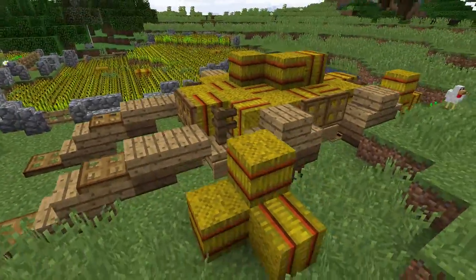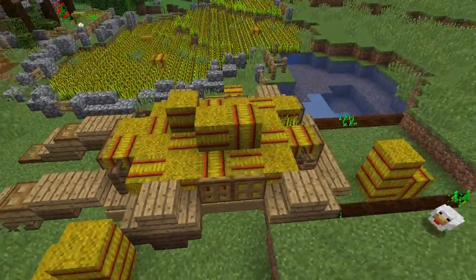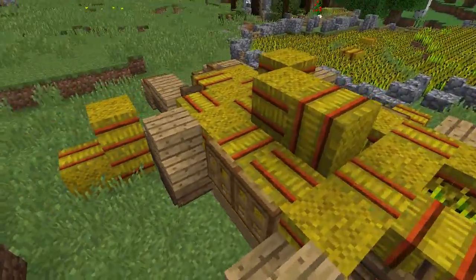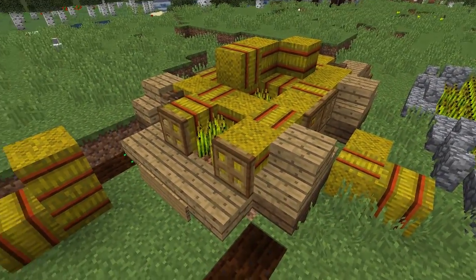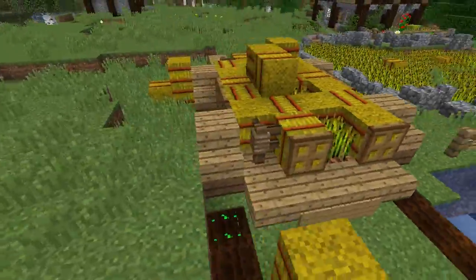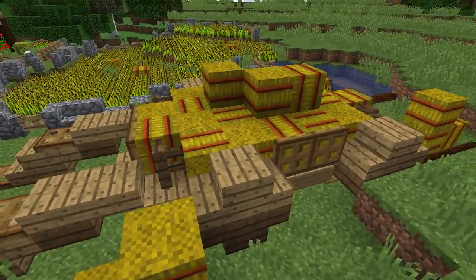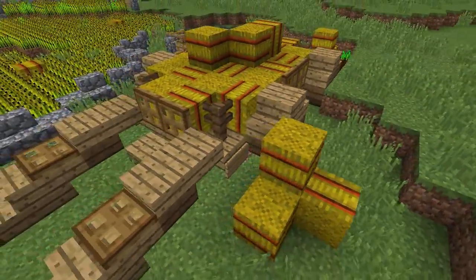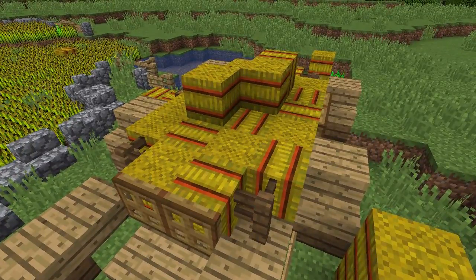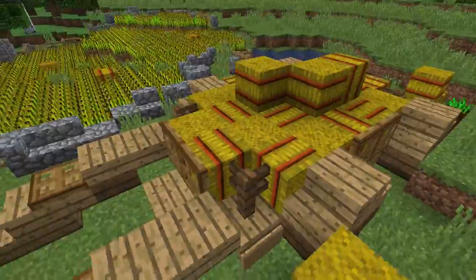This is kind of a rustic design, so your mileage may vary, but overall I think it's a good time to visit a hay cart design because in 1.9 hay bales are going to limit fall damage by about 75%. You're only going to take 25% of the damage you would normally take from fall damage if you land on hay, so now is the perfect time to get familiar with building these so you can place them strategically to drop off high places without taking huge amounts of fall damage.